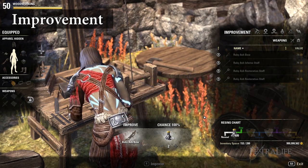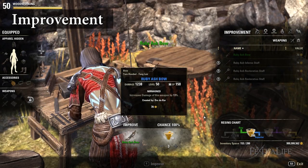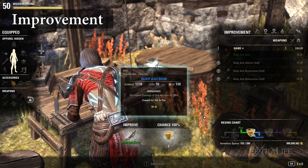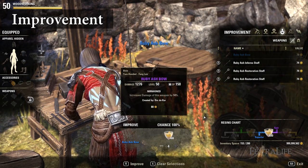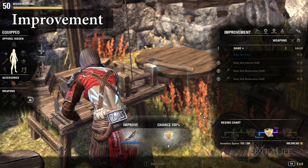6. Improvement: Improvement means upgrading item quality. More materials used equals a higher chance of success. Items are destroyed upon failure, so ideally you would want to use enough materials to reach 100%. Improvement materials can be found by deconstructing items and refining wood.